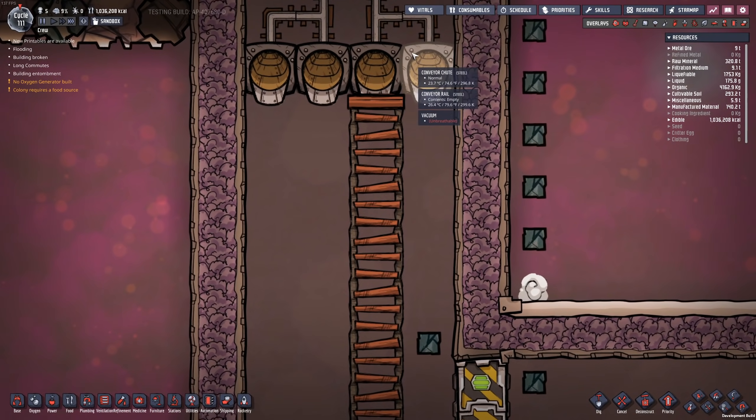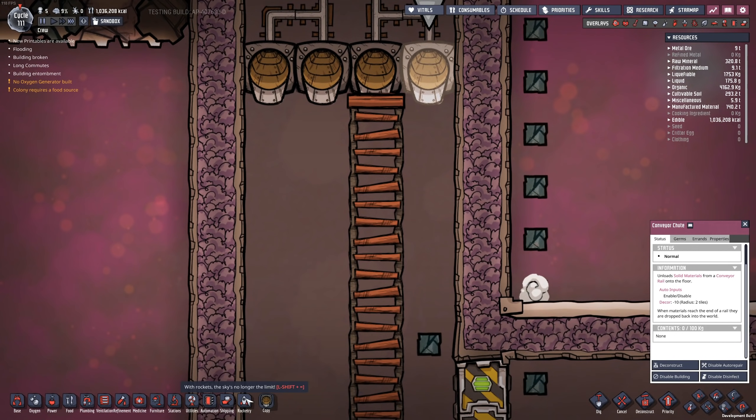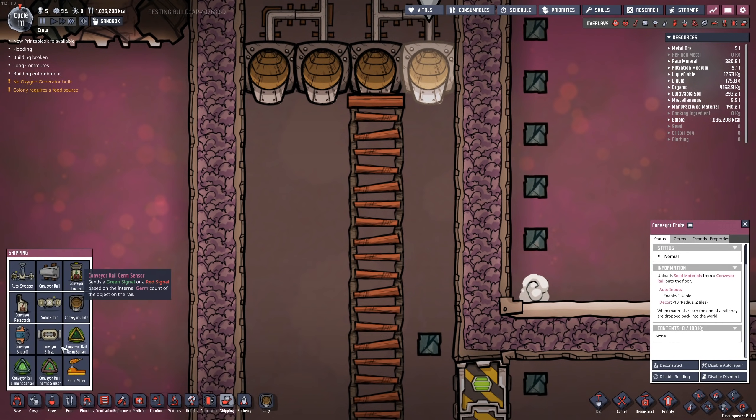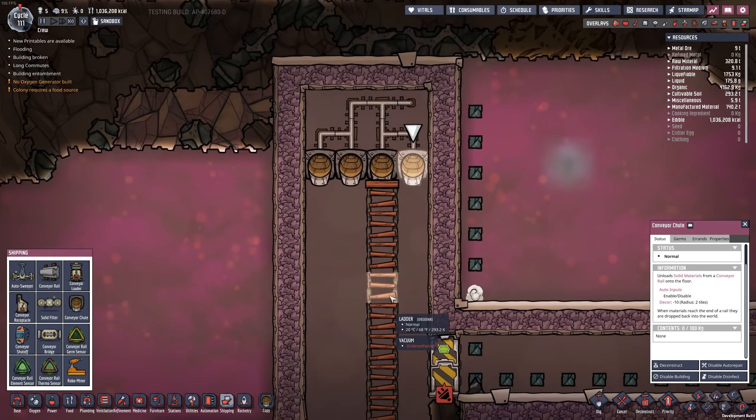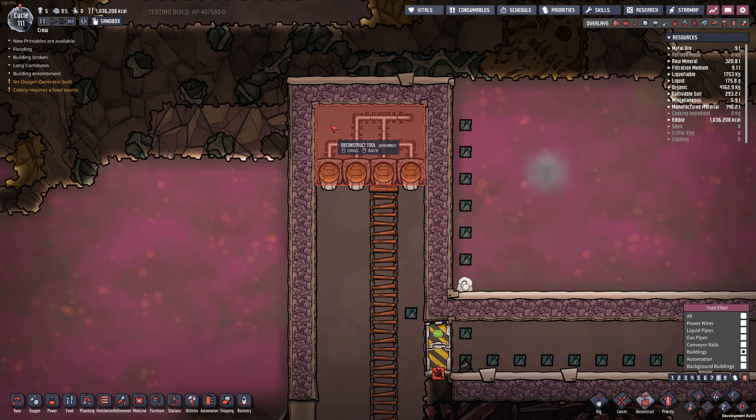I was thinking about the idea of using conveyor chutes, but we don't really have a way to only move just a little bit of material through the rail. There's a good chance we'd end up moving 20 kilogram blocks, which would be possibly a little bit more wasteful than what we could get away with. So let me go ahead and get rid of that stuff.